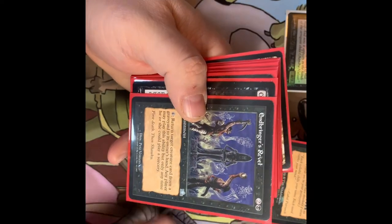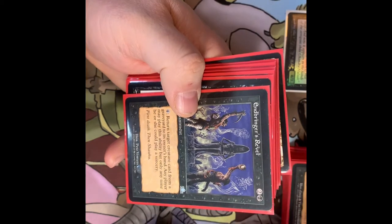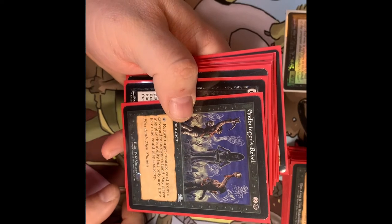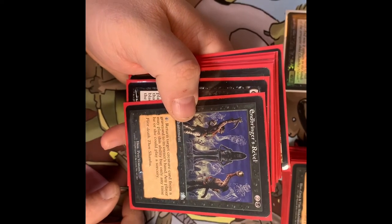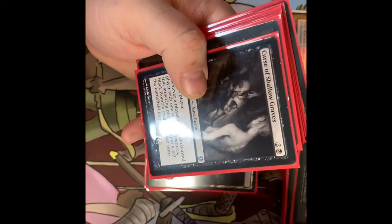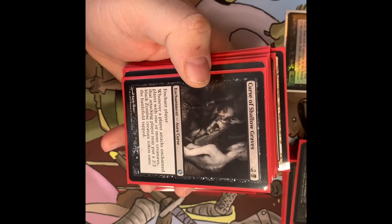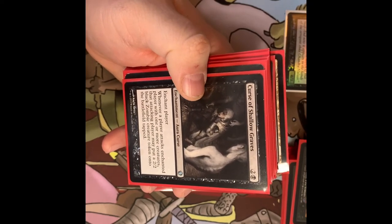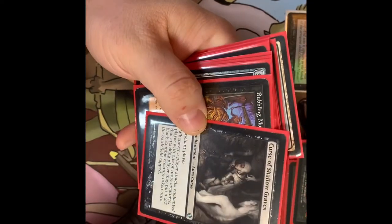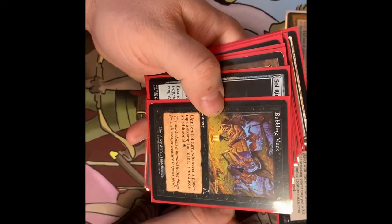Endbringer's Revel — a really old, weird enchantment card. I may have put it in here simply because I really like the art. Pay four, return target creature card from a graveyard to its owner's hand — any player may use this ability, but only at sorcery speed. Curse of the Shallow Graves — enchant a player. Whenever that player is attacked by one or more creatures, the attacking player may put a 2/2 black Zombie creature token onto the battlefield tapped. This is here to incentivize people to attack somebody who's naive.